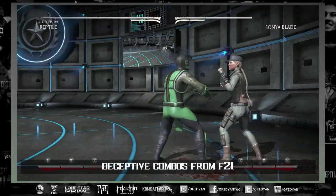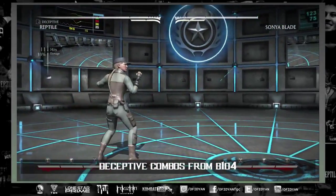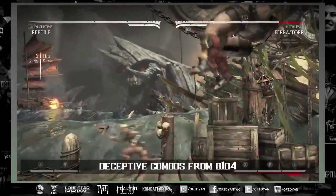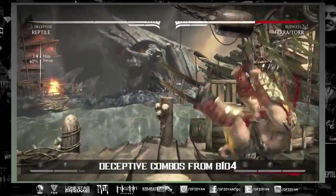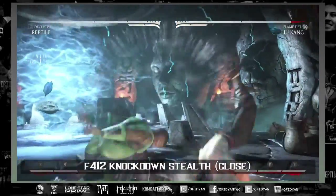When people are trying to poke out because of invisibility, or maybe trying to armor and execute wrong, you're able to open them up as well. In the corner you can do back one down four, so the conversion is something like back one, down four, invisibility, back one, down four, slow force ball, neutral jump punch, forward four, fast force ball, uppercut, forward four, one two slide, down three slide.